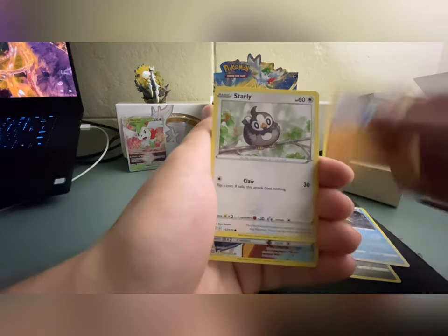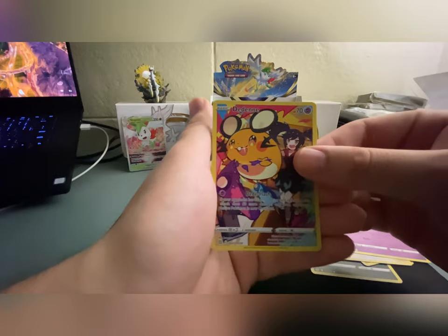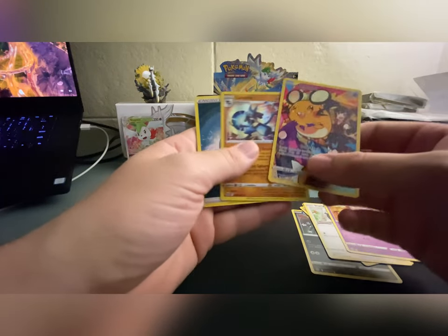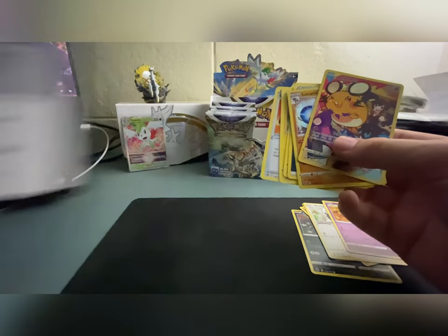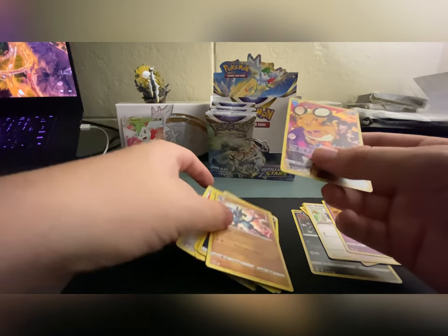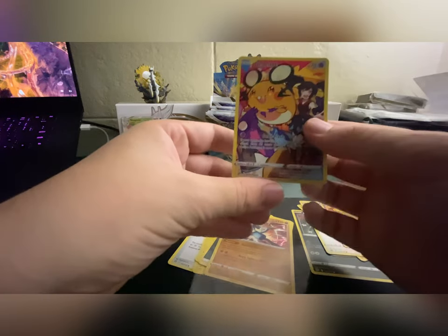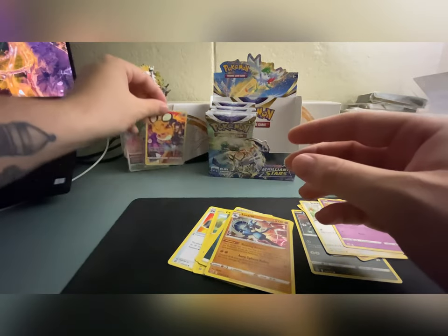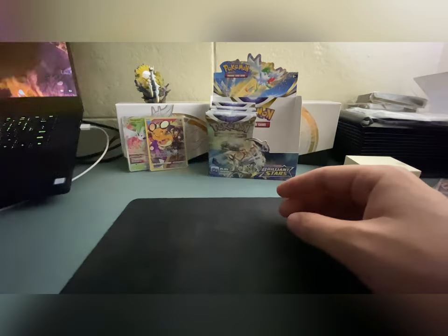We got Impidimp on the front — I like Impidimp, that's a cool design for a Pokémon. Staryu, Riolu, Starly, Milcery. Oh, oh my gosh — we got the same Dedenne again and a Lucario holo rare. I guess we're doubled up on Dedenne now. That's always a bummer when you get two of the same trainer gallery in the same box or two of the same holo rare — you'd think they'd space them out a bit.